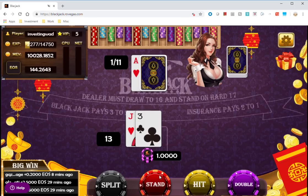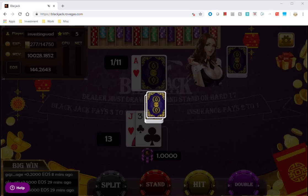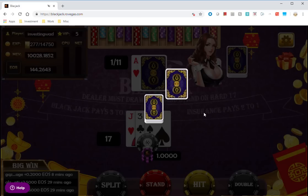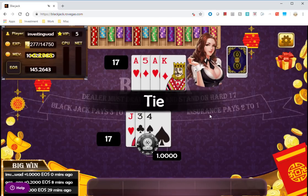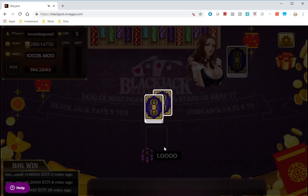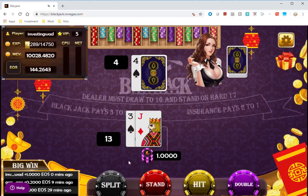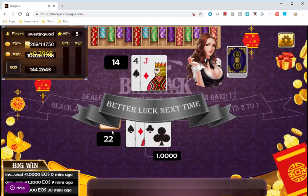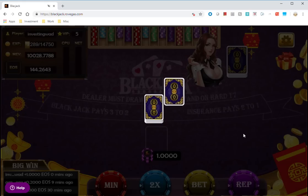I'm on 13, so I'll hit. I got 17 and also received a Chinese New Year promo token. I'll stand on 17. Now I've whitelisted it so I can play a couple more rounds without the scatter pop-up. It was a tie so I got my money back. On the repeat bet I got 13 again, hit, and went bust.